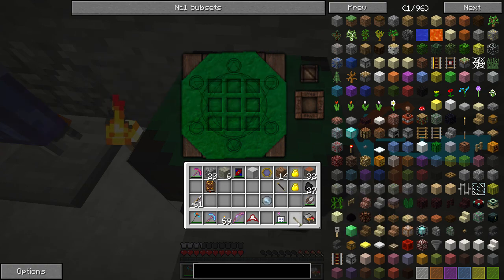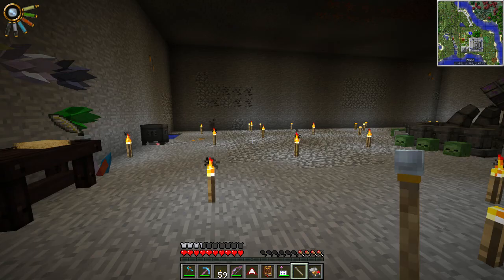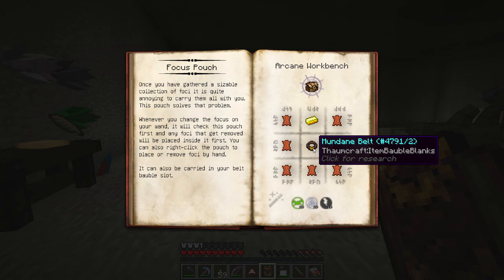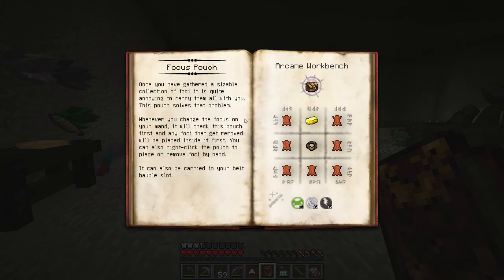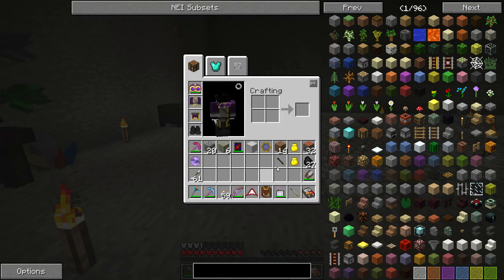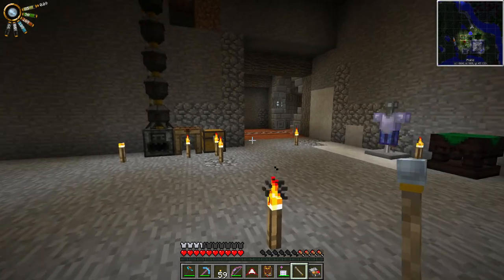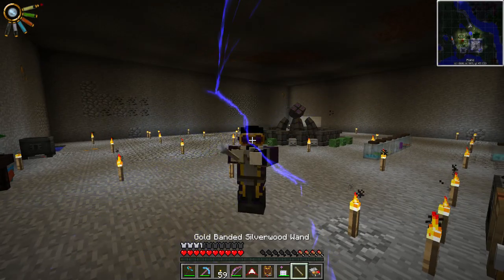There it is - the wand focus of shock! Let's equip it. Hold F to open the ring menu - I should probably also research the focus pouch. Let's actually research that right now - we have the aspects for it. Click on it and this is how you make it: requires a mundane belt made from gold and leather. This focus pouch can store quite a few foci. Now let's equip the shock wand focus, right-click - oh yeah! I love it! In the top left you can see it takes 0.09 air vis every time I cast.